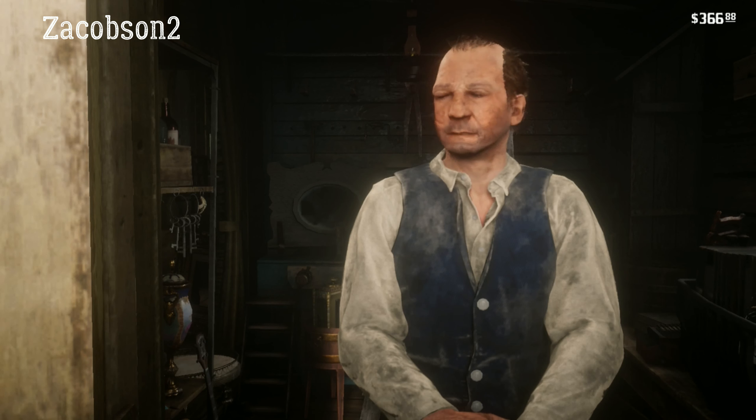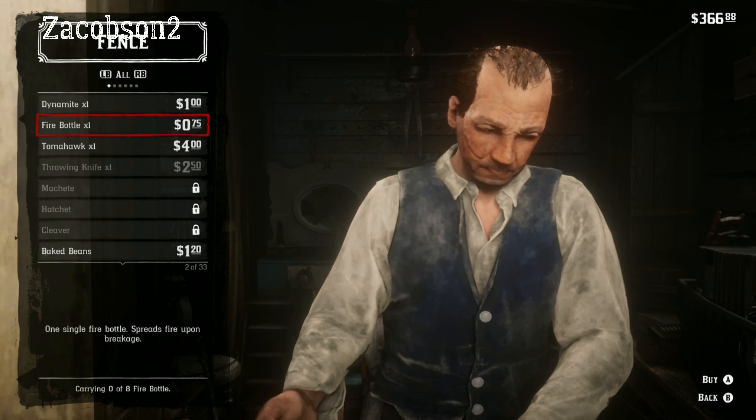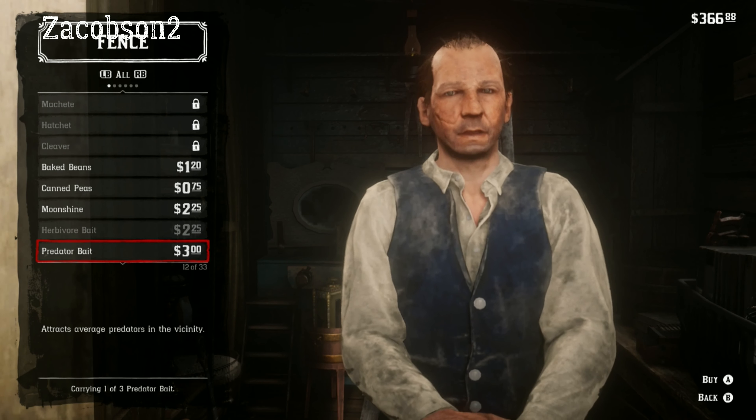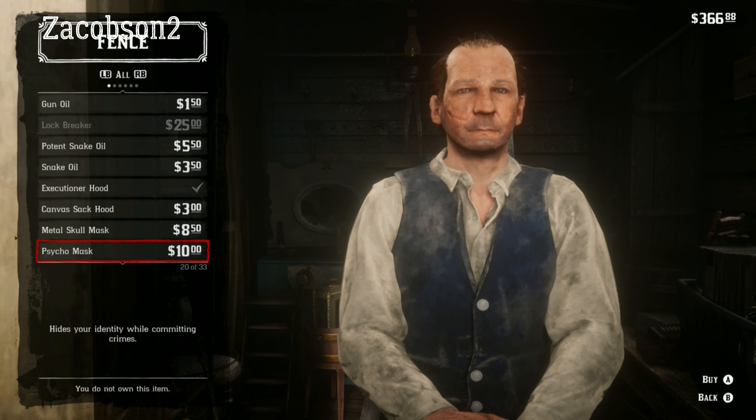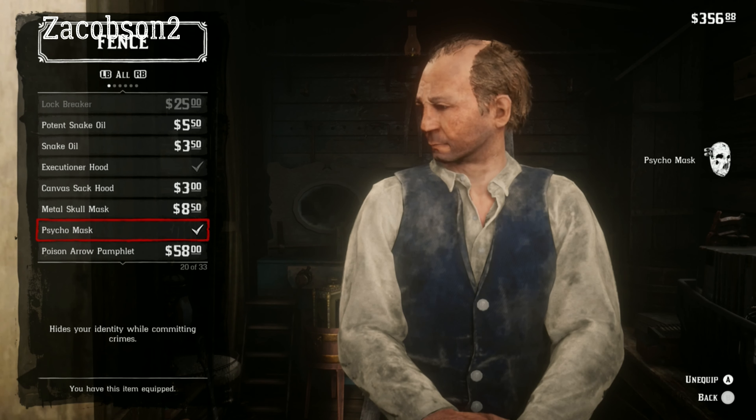You are buying this mask, so you just need to go over to the fence and buy the mask. This works at any fence, but I've chosen the one at Rhodes, and you just need to go down until you see the Psycho Mask. Like I said, it is $10, but it is very cool once you get it.